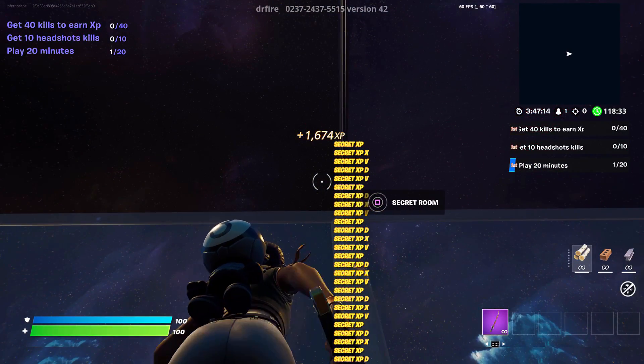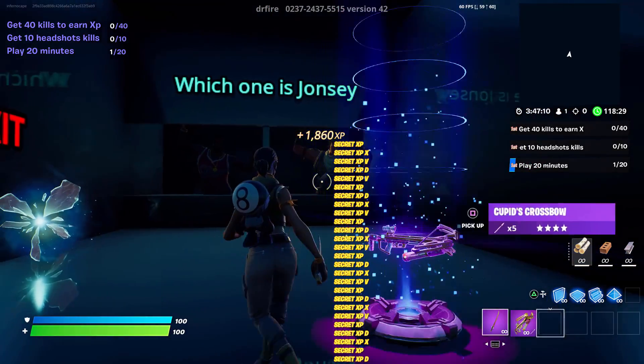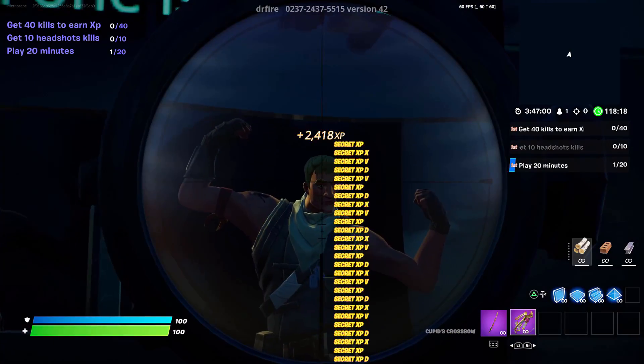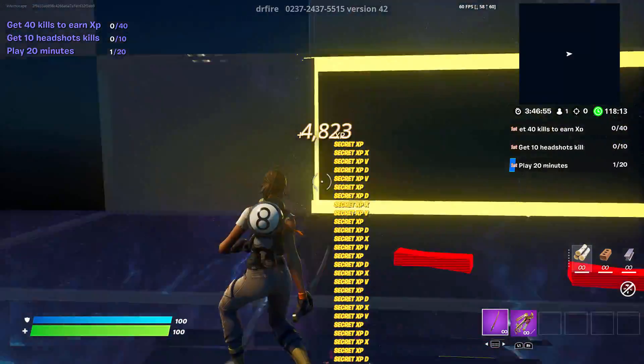Once you get to the middle, you just want to look up and you will see an interactable button. You want to hold that, and you will get teleported to a new area. You will see a crossbow — pick that up and shoot the Jonesy in the head with it. You will start to get around 1000 XP per second with this method.